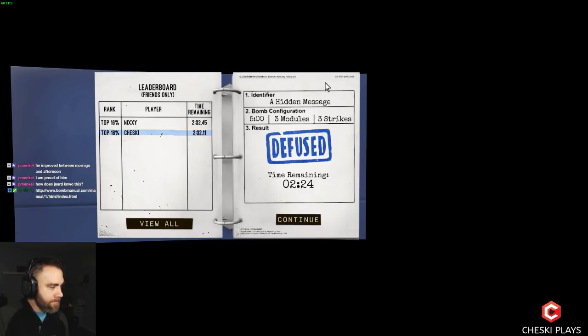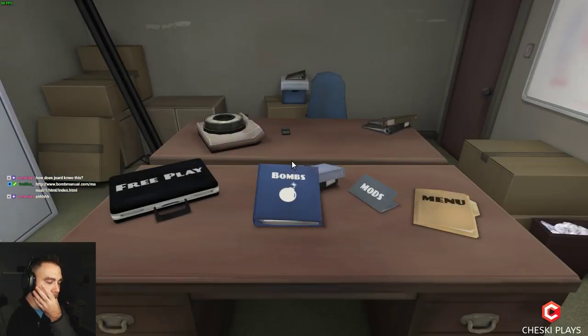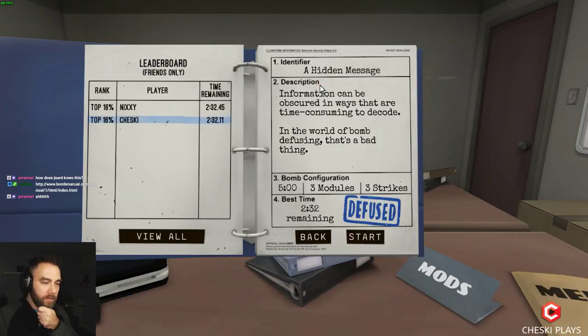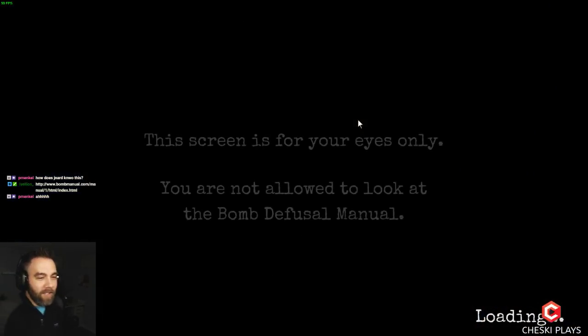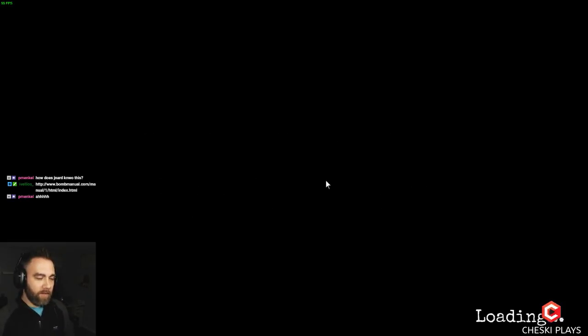What I could do if we get that again — I could read off the first character, someone could look that up, then I go over to the wire, and then the next person asks for the next characters. I have a Paint document where I'm marking out the words it can't be. Ivy, you're gonna do wires if that's cool. Here we go.